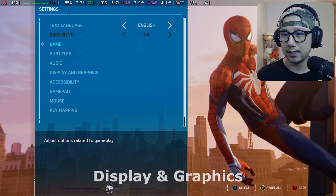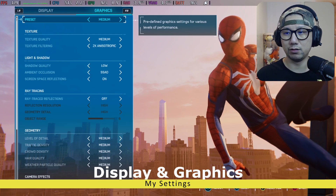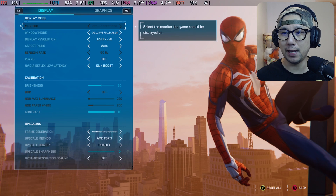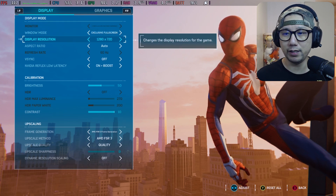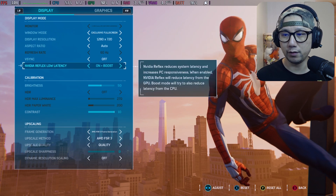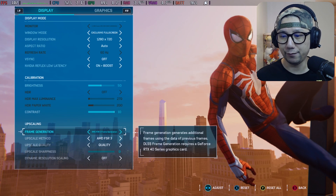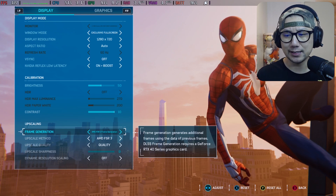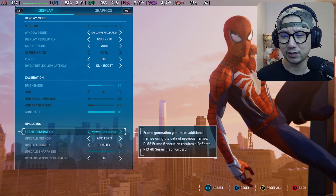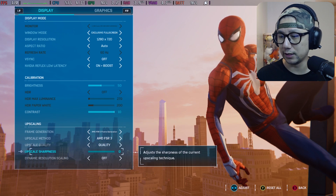Okay, settings — Display and Graphics. I'm going to keep the graphic preset set to Medium, just to make it easier to compare. Under Display: windowed mode exclusive full screen, resolution set to 720p because I'm on my Steam Deck. V-sync off. I have the mod so I can change it to on plus boost. Frame generation I'm going to keep at AMD FSR 3 — it says FSR 3 here but it's been updated so it's 3.1. Upscale method set to AMD FSR 3 Quality.